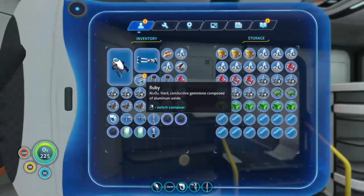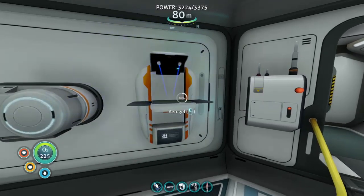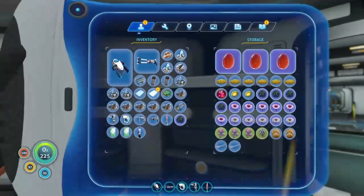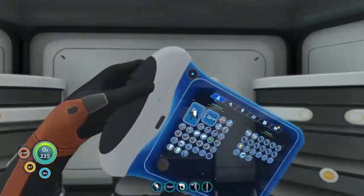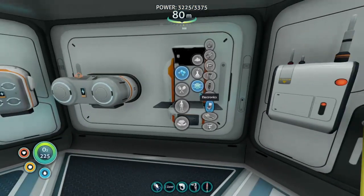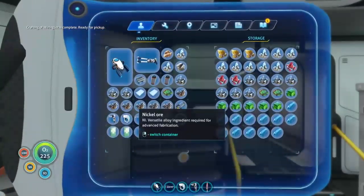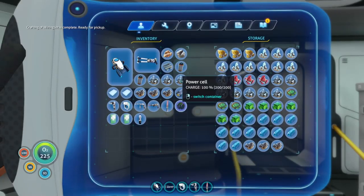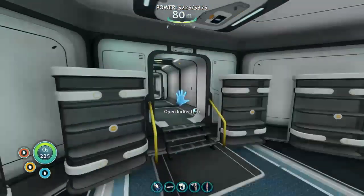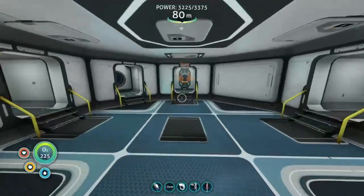Yep, you need rubies. We need a wiring kit — that is just two silver, if I'm correct. Something on the radio. All this stuff away. Nice. Let's go build these boosters.